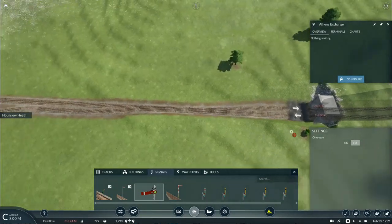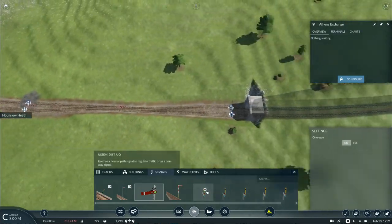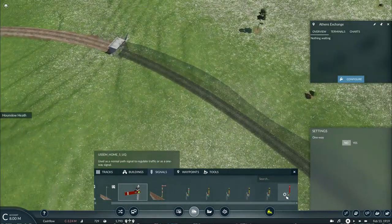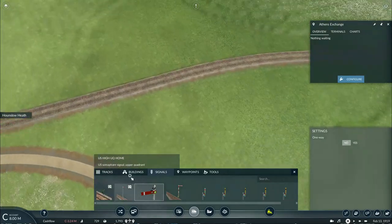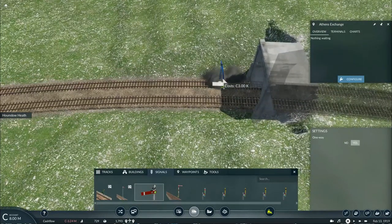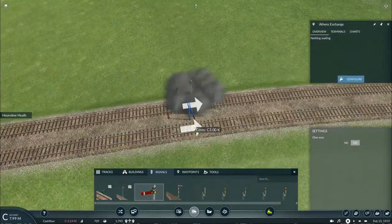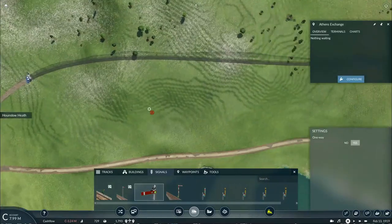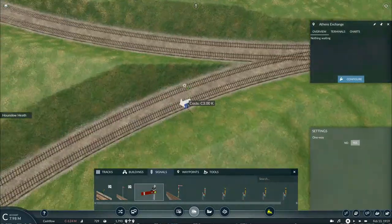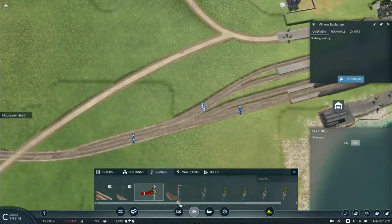We also received some new signals. We now have the United States semaphore signals for home, distant, and the stock standard one, as well as the dwarf variants. I'll add a signal on this side as well as here.